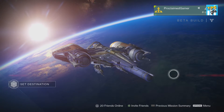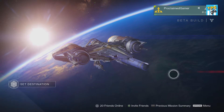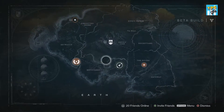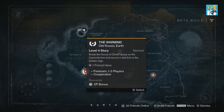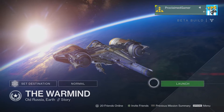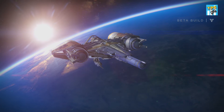Hey, what's up everyone, the Proclaimed Gamer here, and today we're doing some more gameplay of Destiny. This is part four of my gameplay walkthrough. We ended right over here last time on this mission, completed it, and now we're going to do this mission right over here — the Warm Wind, Old Russia Earth. It says break the House of Devil's grasp on the Cosmodrome and secure a vital link to the Golden Age. Let's launch the ship and dive right in.